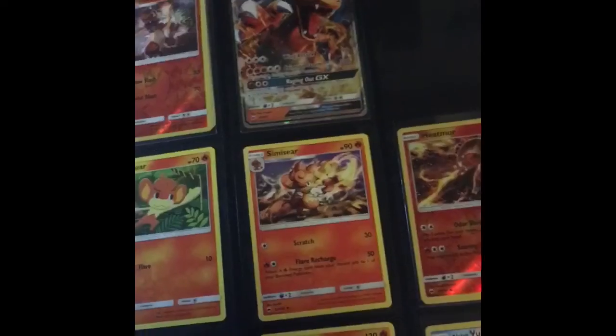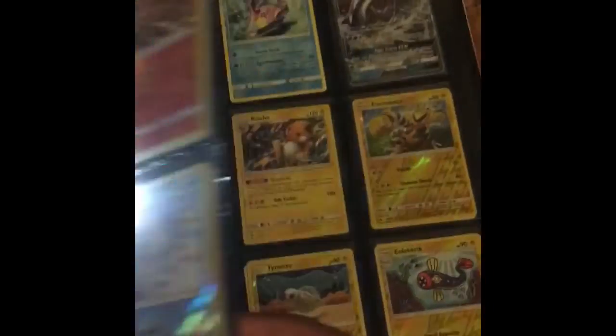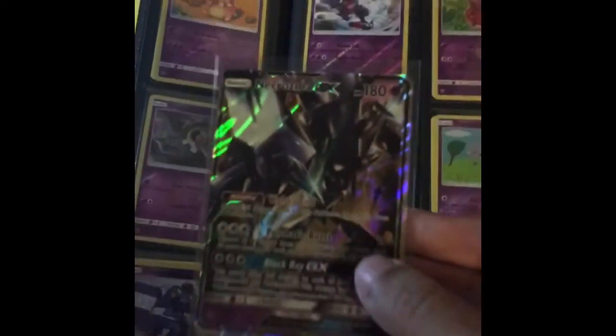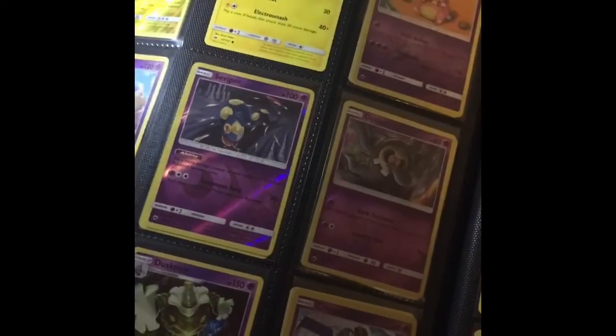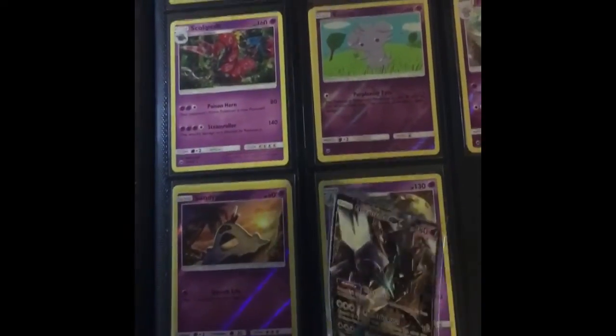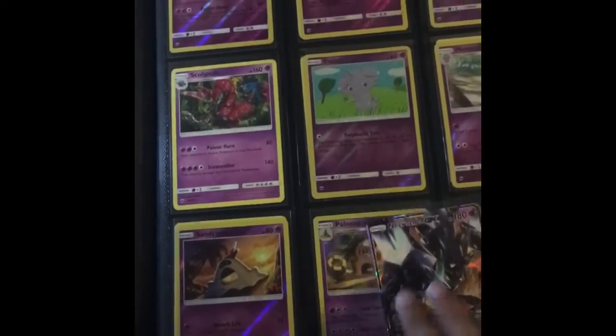Next page — Golisopod GX, we already have. Next page — Charizard GX, we already have. You can tell we're missing some stuff. Next page — Kingdra holographic, already have. Next page — Necrozma GX will be number 63, going right next to Pyroar, which we pulled in that other episode. This page is complete, and this whole section is actually complete minus the reverse holographics.